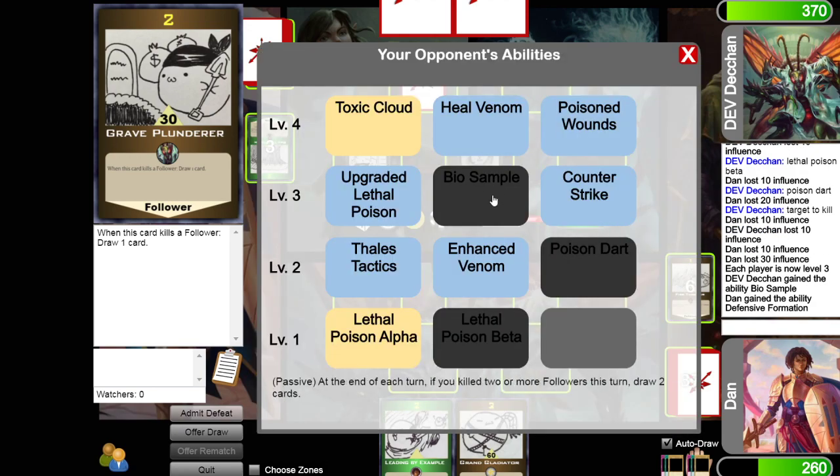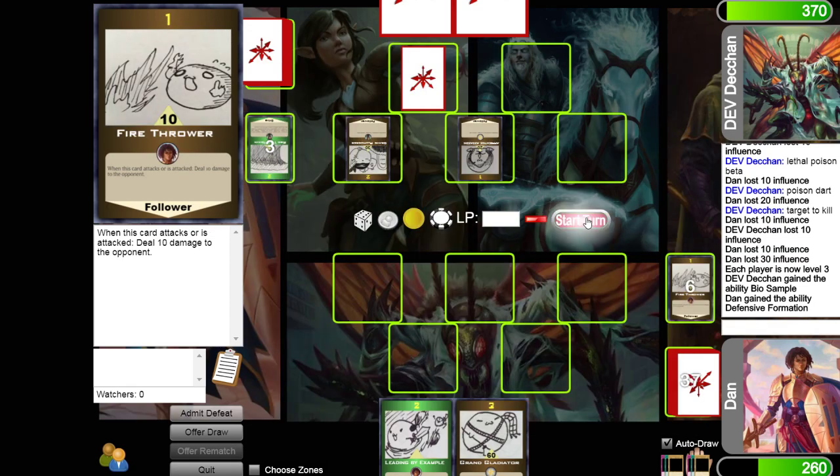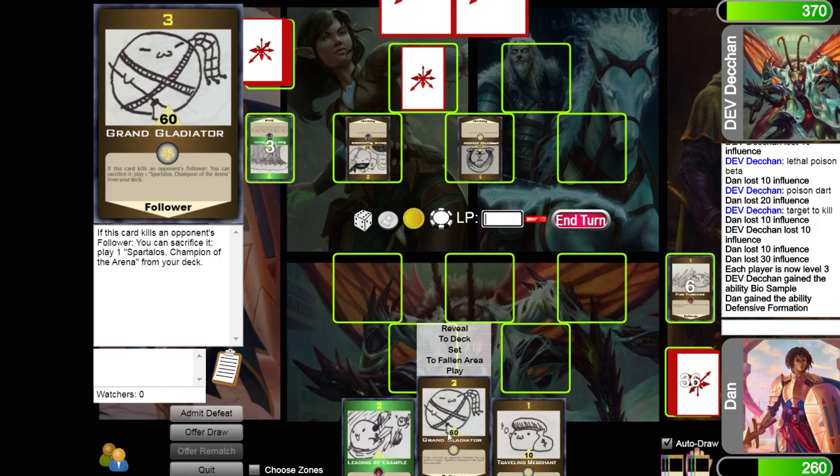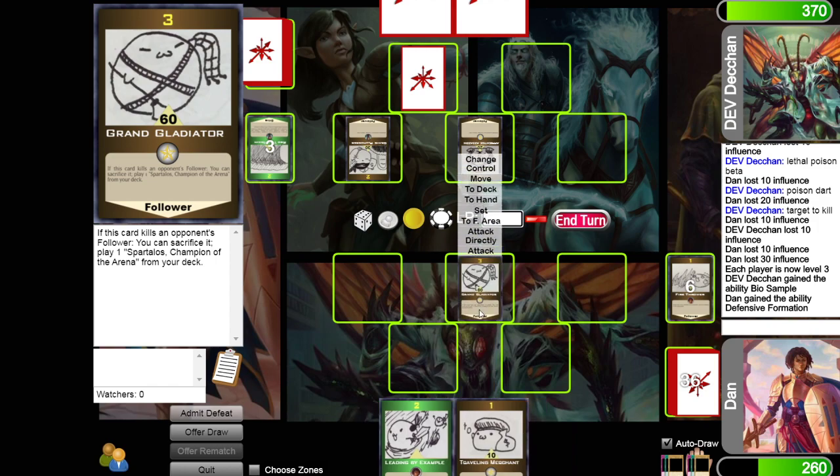He took Bio Sample: at the end of each turn, if you killed two or more followers this turn, draw two cards — rough. Now I'm level 3, which means I can finally play my Grand Gladiator. If it kills an opponent's follower, I can sacrifice it to play a Spartalos Champion of the Arena from my deck. That's the good stuff — one of the most powerful combos in this deck.